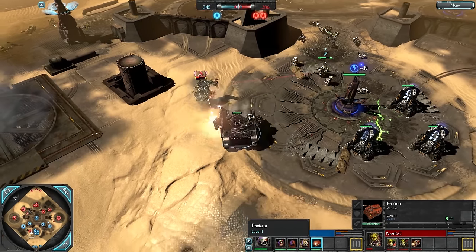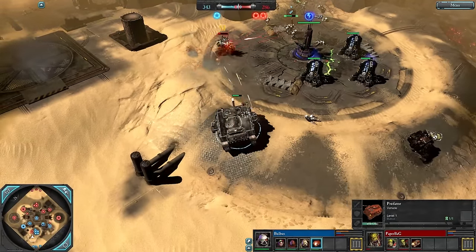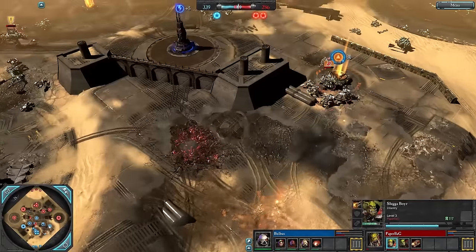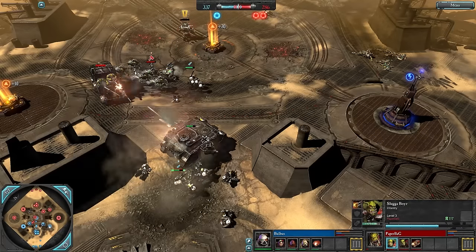The Predator doesn't have melee resistance so it takes full damage from melee. Some Scouts are taking a lot of damage from Sluggers with a Nob Leader, who are now level three and close to level four. Nobs are coming in — need to be careful as this Predator could get path-blocked by Sternguards.